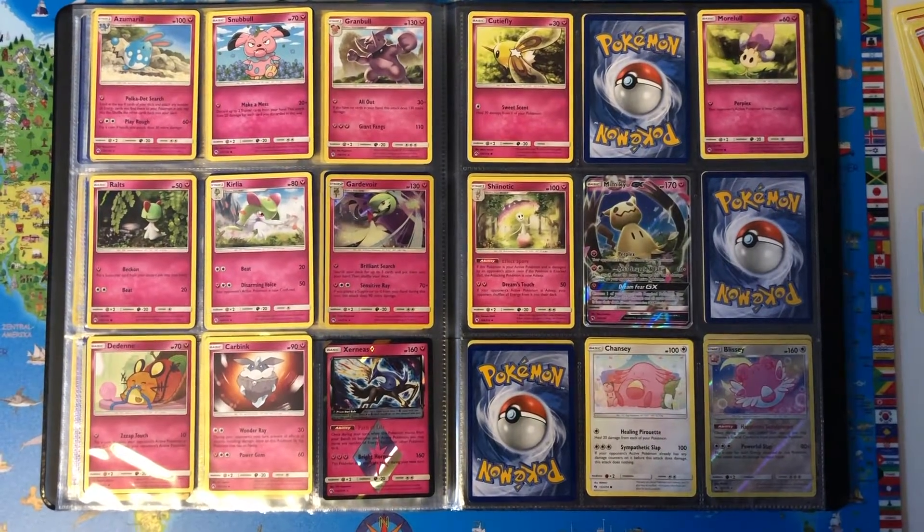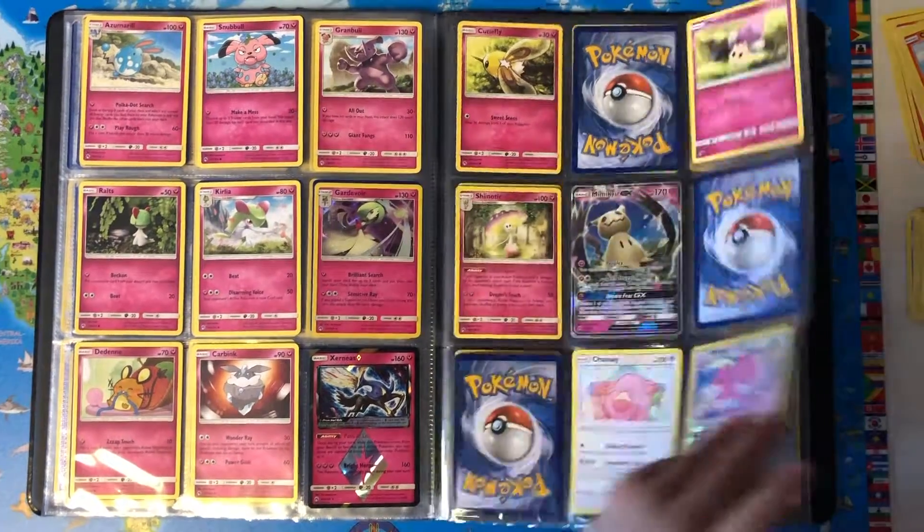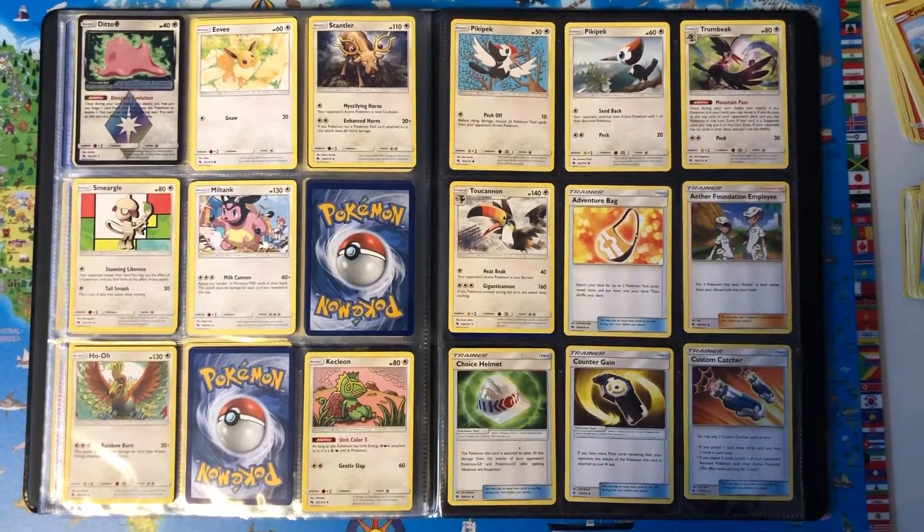Magearna GX — Let's Snuggle Forever GX move, Palkia, Chansey, Blissey Reverse Holo, Ditto Prism Star, Eevee, Stantler, Smeargle, Miltank.